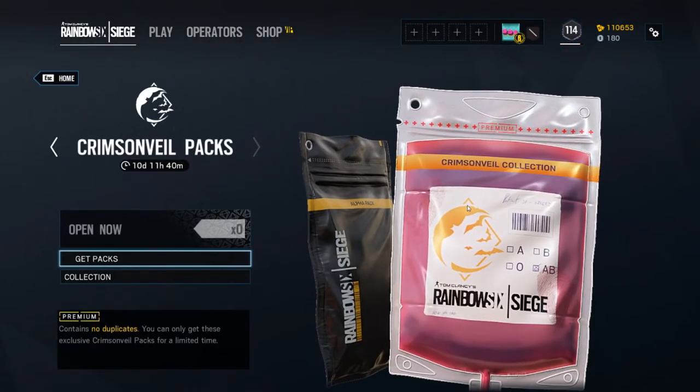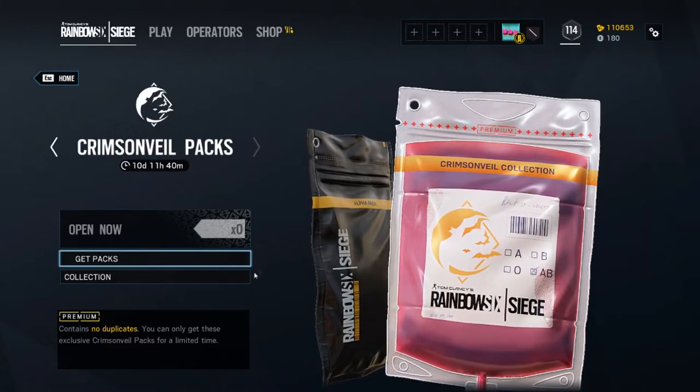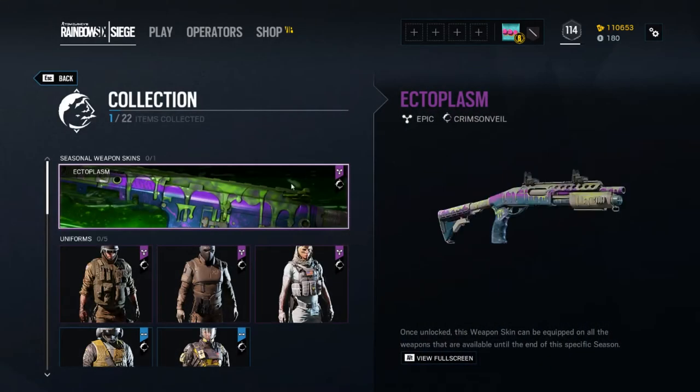Here they are — Crimson Veil packs. Very spooky costumes for our favorite operators. Let's go ahead and look through the whole collection. We've got Ectoplasm, which looks like a pretty decent look for the shotgun — making holes, murder holes. I would like to get that.